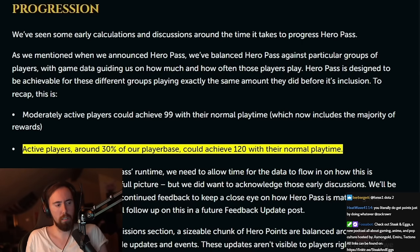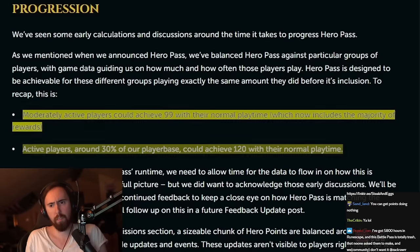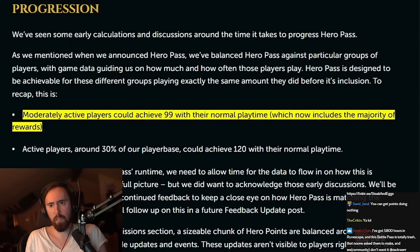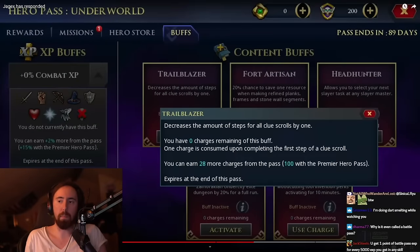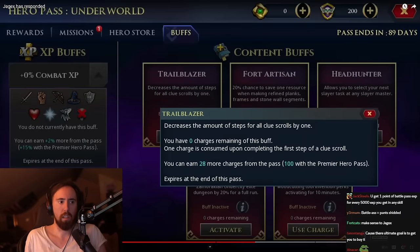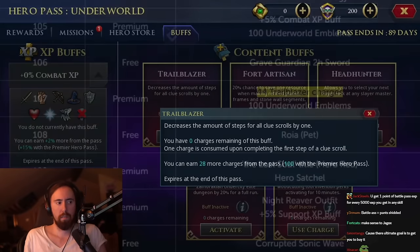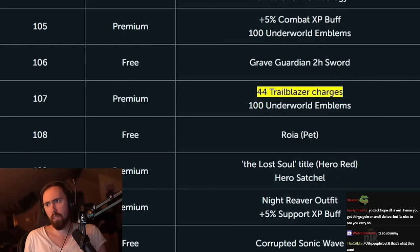Why would you design a system that 70% of your player base cannot complete? Well, so they buy the boost. Obviously — that's why. Some of the more controversial rewards like trailblazer charges are locked at level 107 behind the premium pass.